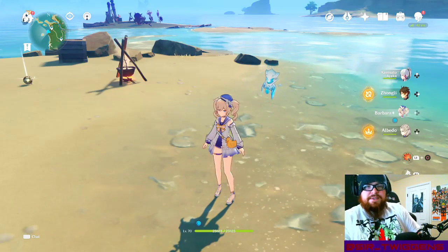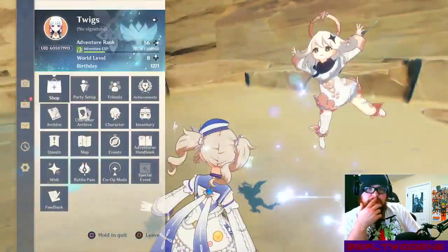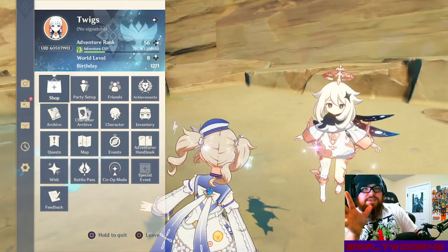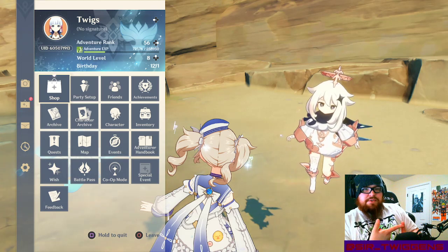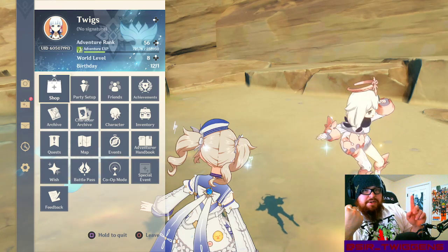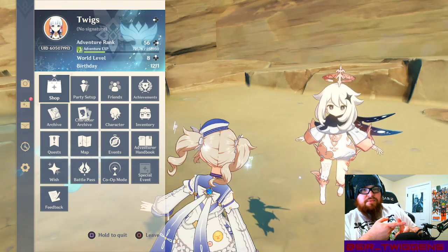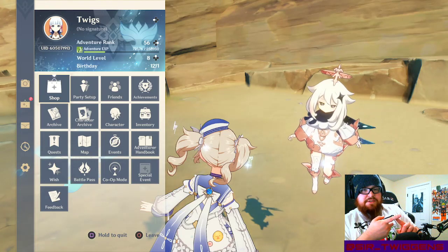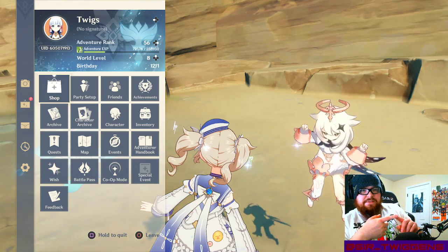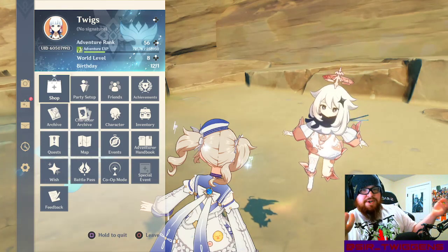Back to the Husk set — it's looking like it's going to be a great set. Characters like Albedo, obviously great. It's also going to be a great set for Arataki Itto, since we know he scales off defense, and it buffs his defense and geo damage — and Itto is a geo character, so that's a no-brainer.